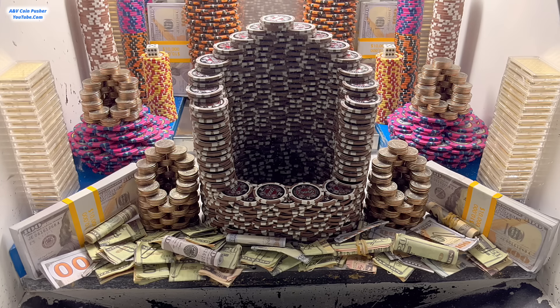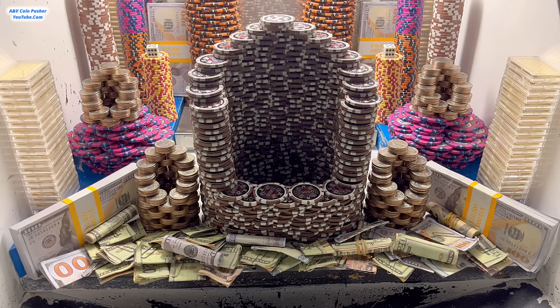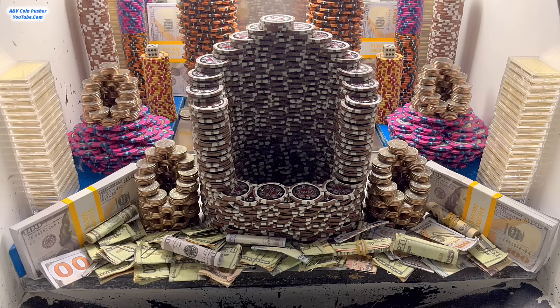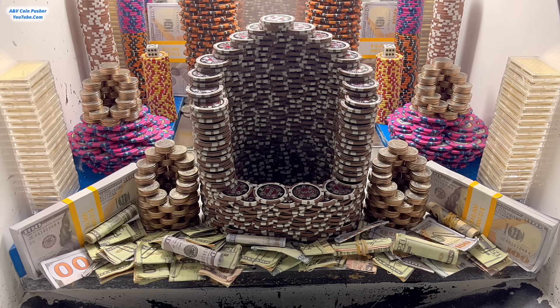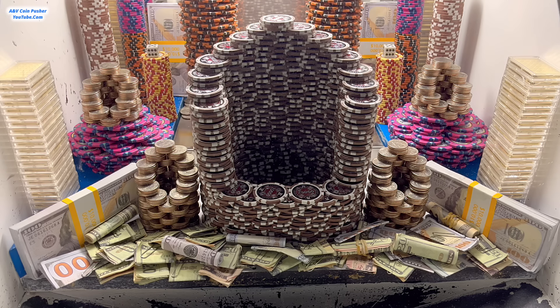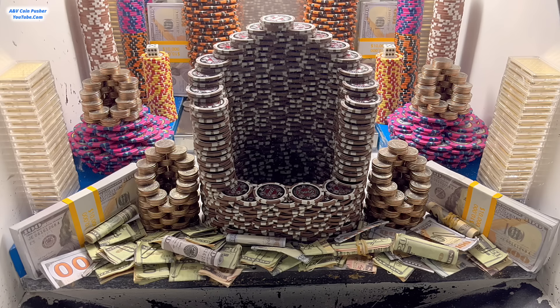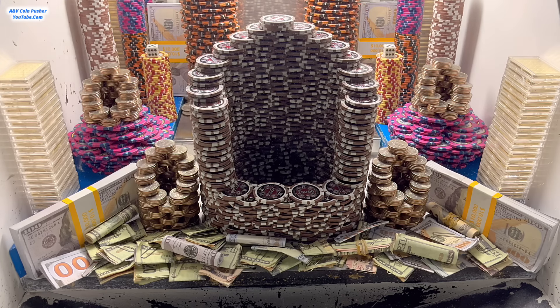I'm a little bit confused right now because I'm not seeing any quarters at all on the pusher or on the lower shelf. There are two quarter towers on the lower shelf which will probably take a long time to fall down. I really don't know how they were able to get by with this, only giving me 100 quarters when there's not even a single quarter inside the machine. I find that very, very strange.